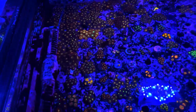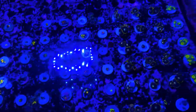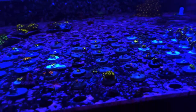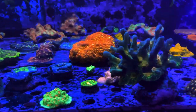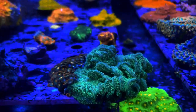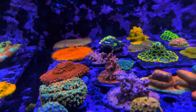Then we've got our zoa frag grow-out. After we frag them, they will go in this tank and we let them heal up for a little bit and start to encrust onto their plugs — so they're nice and chunky when they go on the site and ship out to you or you pick them up in person. Then we've got another farm tank here — this one hasn't changed too much. We've got some chalices, a big old Pictina, another different variety of the Pavona — that's the cactus Pavona — and then some of our Cyphastrias including the branching Cyphastria.